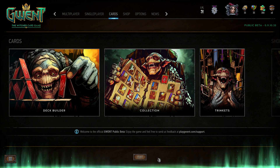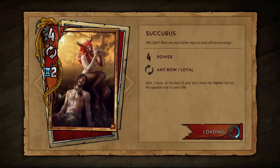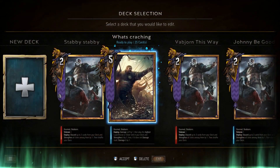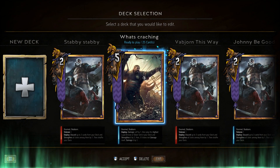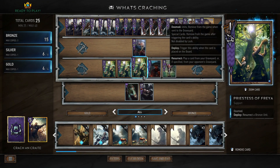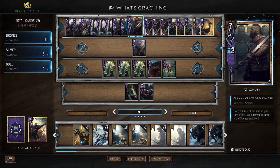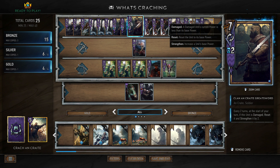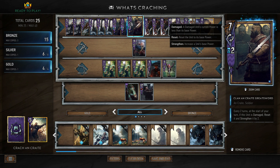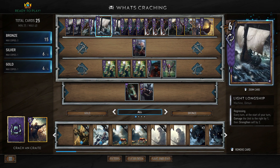Hey guys, welcome to Gwent: The Witcher Card Game. My name is Jagorus and today I have a ranked Skelliger deck for you - a Clan-an-Craite Greatsword strengthening deck. The gist of this deck is we have a unit called the Clan-an-Craite Greatsword, and every two turns at the start of your turn, if this unit is damaged, reset it and strengthen it by two. We're going to be using a self-harming strategy with the Clan-an-Craite Greatswords and the Light Longships.